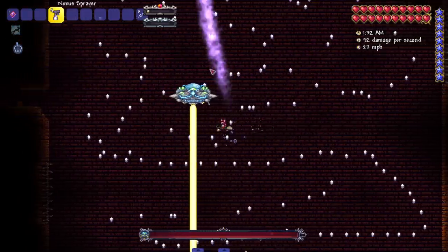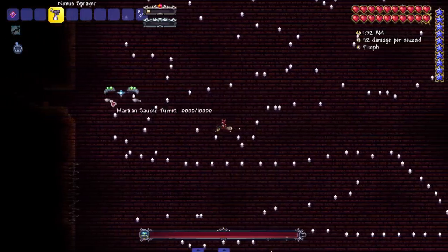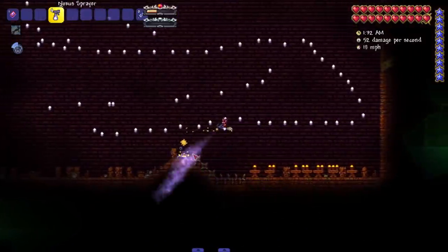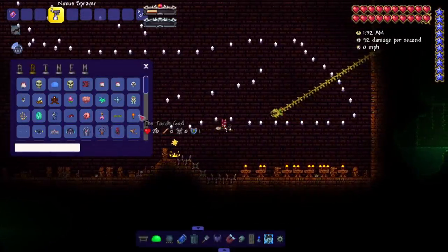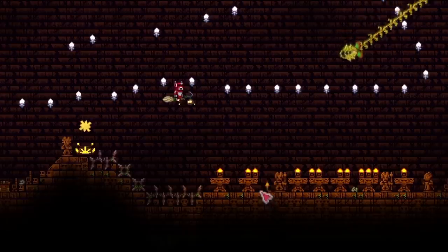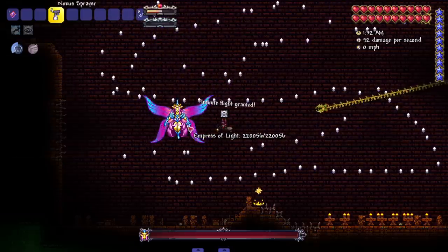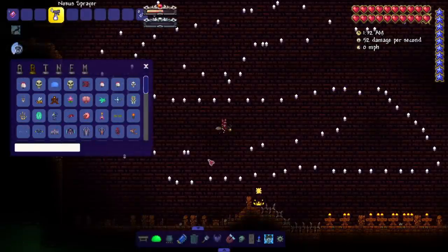We gotta summon one of the most overpowered bosses in Terraria — of course, the Torch God. Can we kill it? Yes, somehow, some way we killed it. Infinite flight granted — thank you. She thought she was about to get off some cool attacks.